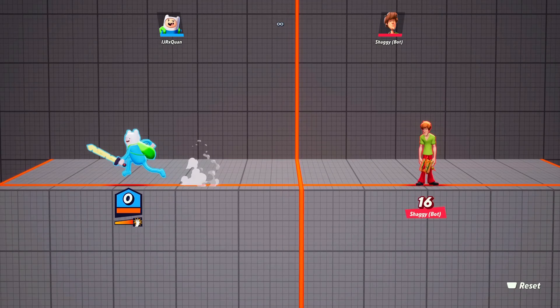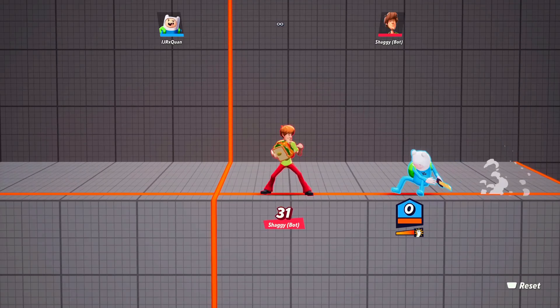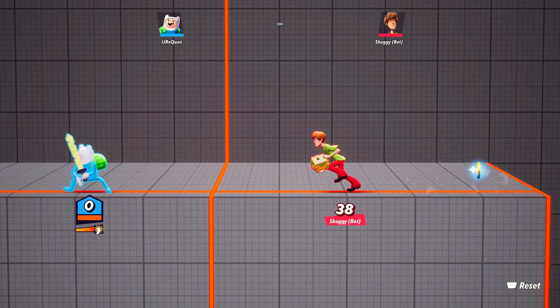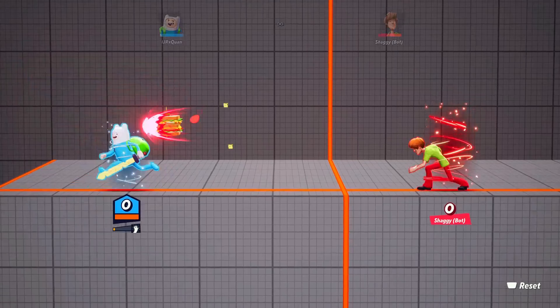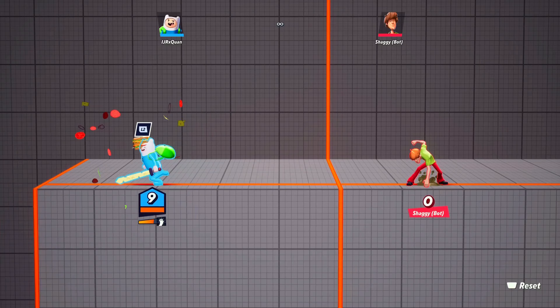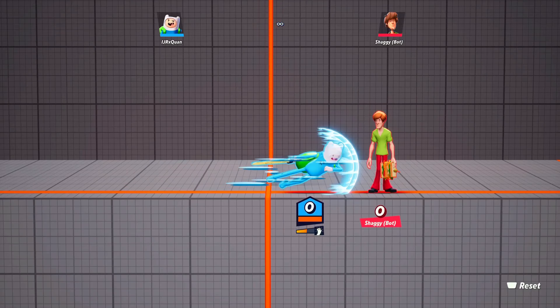He has a side special — a nice little blast to the side that can knock opponents far. The key difference is you can keep walking while doing it. Not only does this move hit people, but it also blocks incoming projectiles. A lot of Finn players don't even know this, but you can block incoming projectiles with this move. It does a solid amount of damage, nothing too crazy.